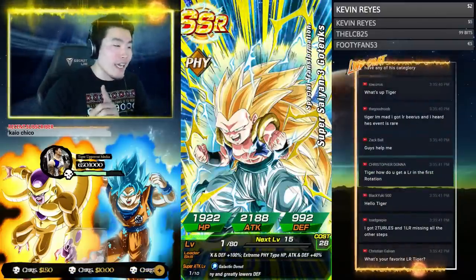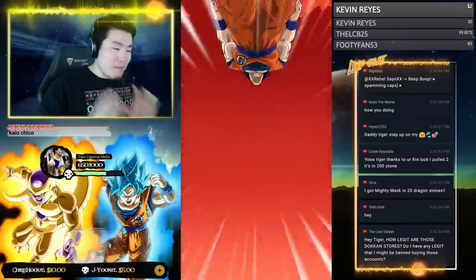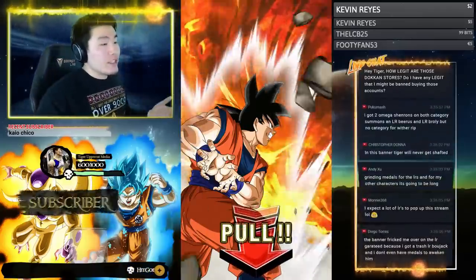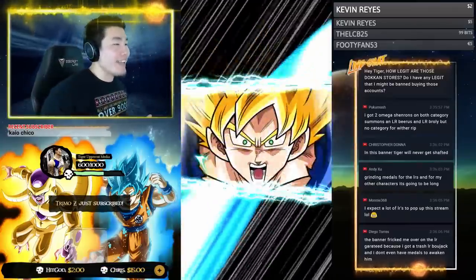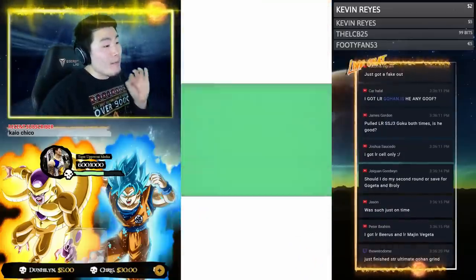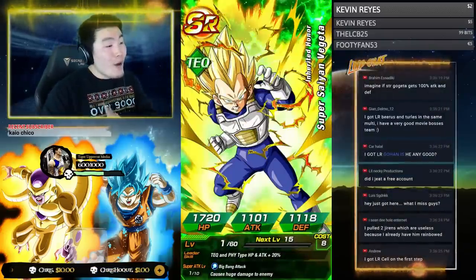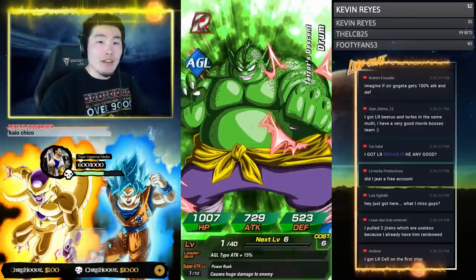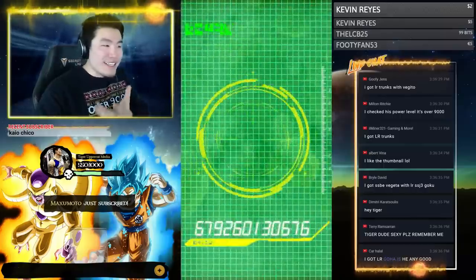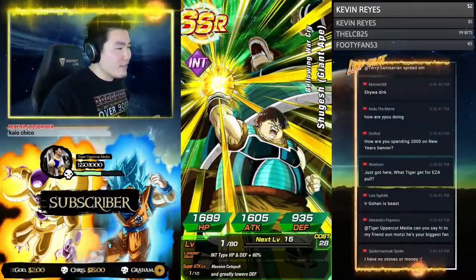Our 120 lead is SSJ3 Gotenks — great for this account. I'm giving this account away at the end of the stream; the winner will be selected tomorrow. Fill out the Google form in the description to guarantee your entry. Even though it's not my main account, it's still exciting for me to summon because I want to make this account as fire as possible for whoever ends up winning. I want this person to be as happy as possible. LR Gohan is an absolute monster.